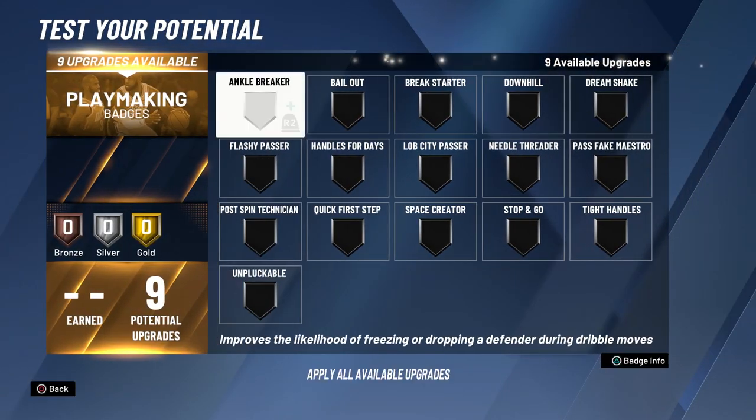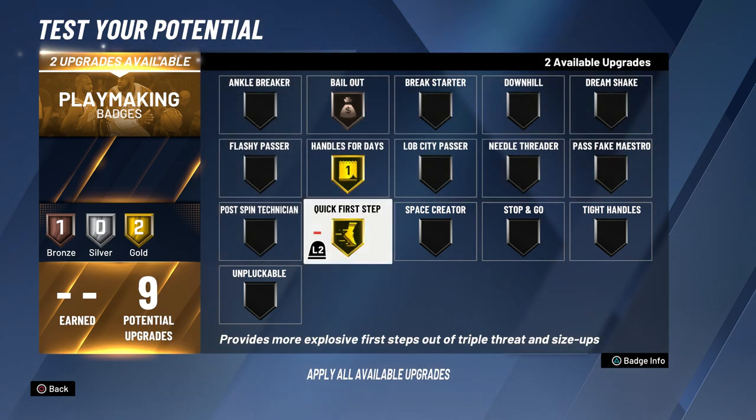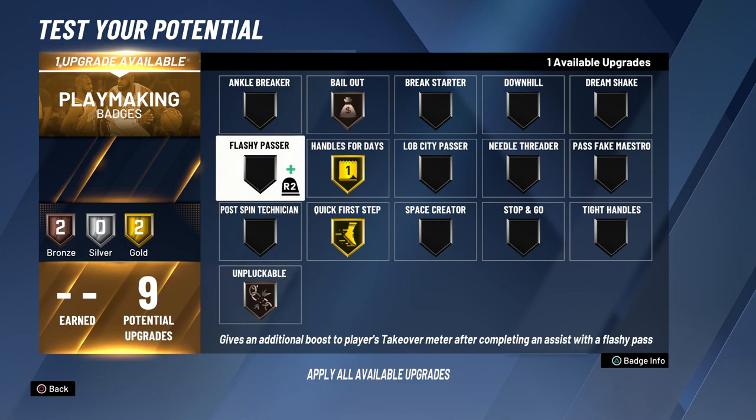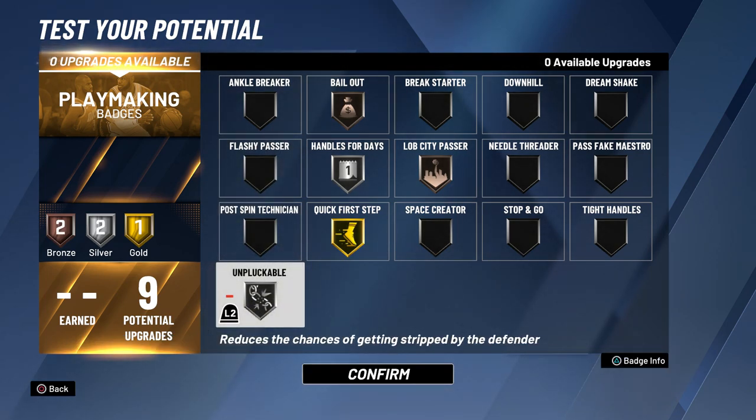For the playmaking I'm still not 100% sure, but I know for sure I want bailout bronze and quick first step gold — those are the two definite badges. I also want handles for days gold; I might drop it to silver to get lob city passer. Then unpluckable is either going to be gold or silver. I don't know exactly how I'm going to do it but it's going to be something like that.